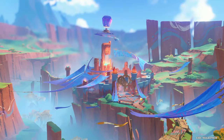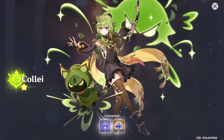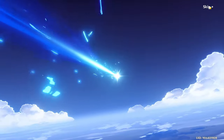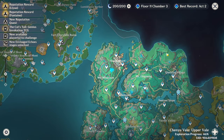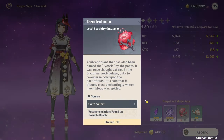Natlan is done — now we claim all our daily commissions. We are at 69 pity now, so at 70 pity we see a four-star that is not useful. 71, 72 pity — we are on a 50/50 so we need to win. 73, 74, 75 pity — please, five-star! Oh my god, really? Well this is fun, because this video needs to be done today preferably. We are going to have a new event tomorrow.